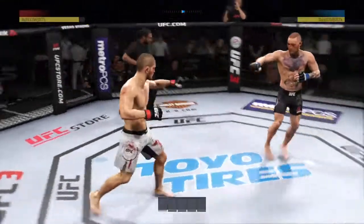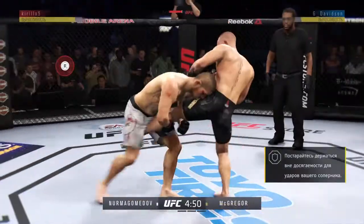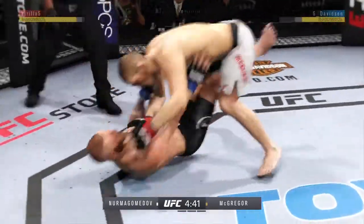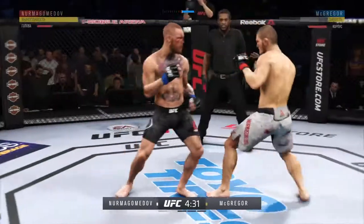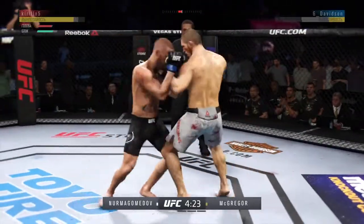Second round here. That last round was absolutely insane. If this round gets off to anything like the last round — beautiful takedown. Nicely done there as he escapes back to his feet. McGregor gets hit with a kick. Beautiful jab. Beautiful jab. Sharp timing. Tags him with the left.